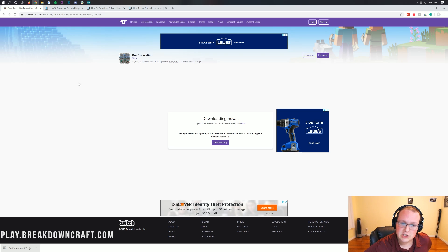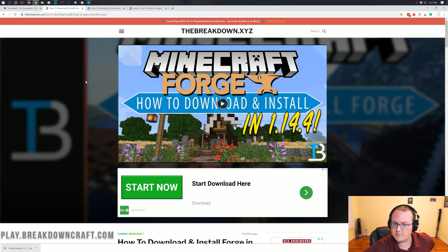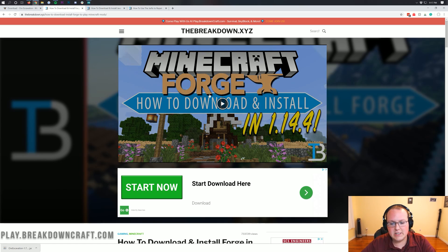We're not done downloading yet — we still need to download Forge, because Forge is required for the Ore Excavation or Vein Miner mod to work. It's not going to work without Forge since it runs off of Forge. Go to the third link down below, which takes you to an in-depth tutorial on downloading and installing Forge. We'll go through all of this in the video as well.